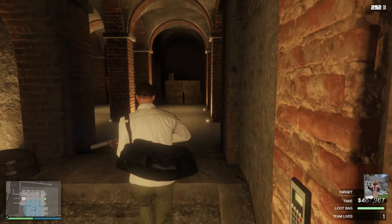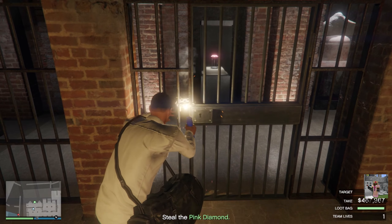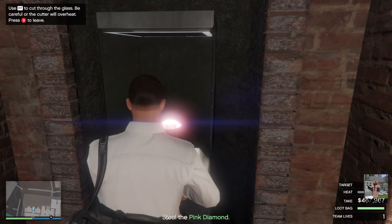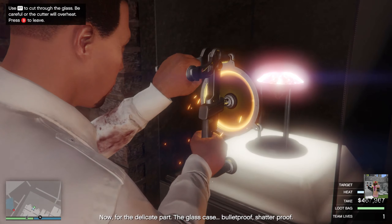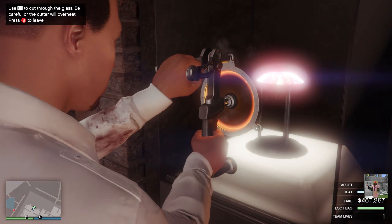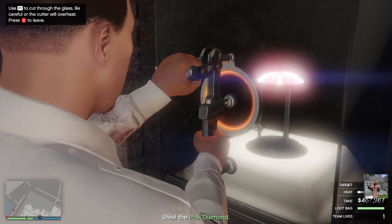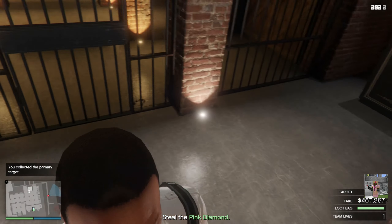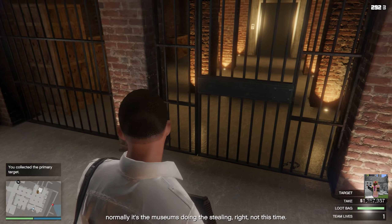As you'll see, our primary loot is the pink diamond. As soon as we get the pink diamond, you'll hear Pavel state that an extra set of guards just arrived. Right about now is the point where you would normally get caught. I waited here for a second to see what would happen — and as of right now, we're still undetected.